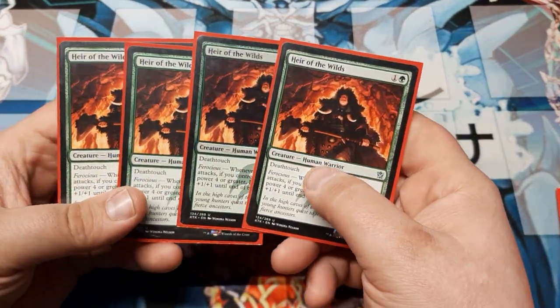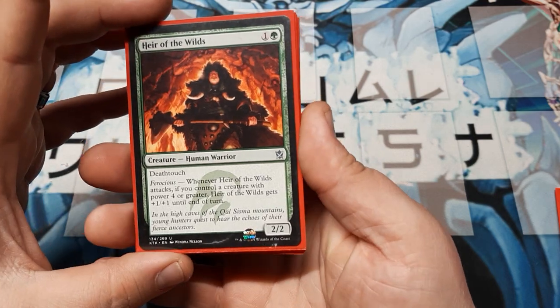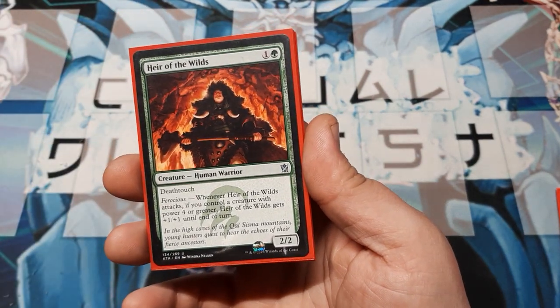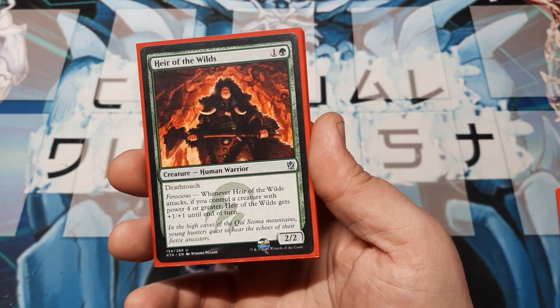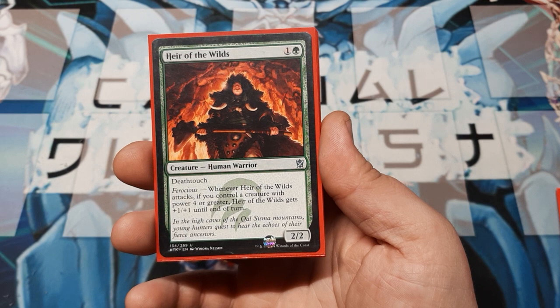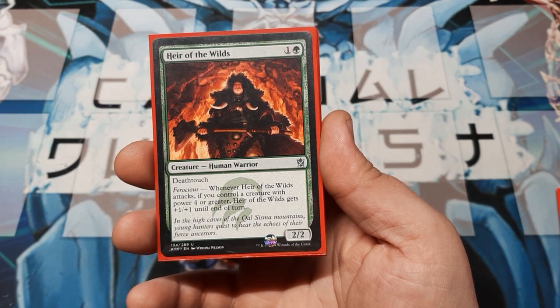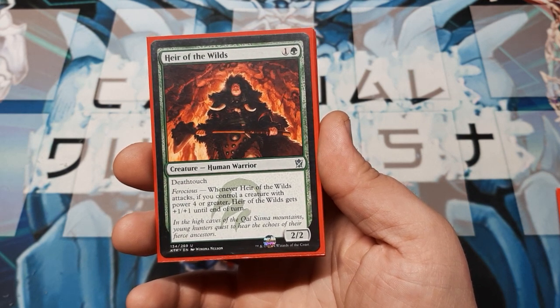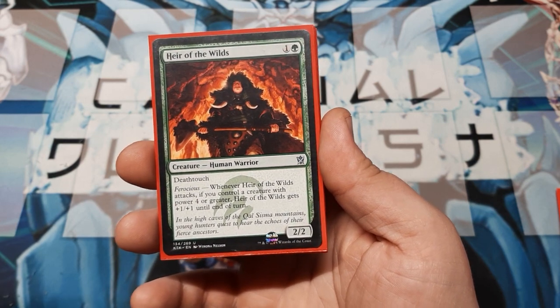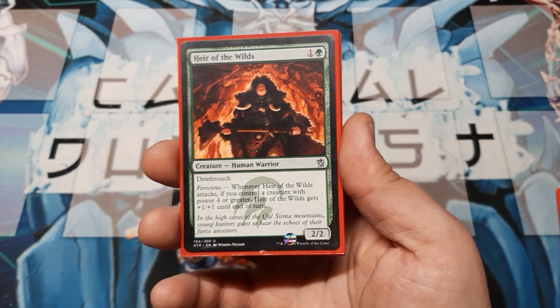We're playing a playset of Heir of the Wilds — a 2/2 on two with Deathtouch. So even if it loses the combat, it will take out the opponent's creature. Ferocious: when this card attacks, if you control a creature with four or more power, it gets an additional +1/+1 until end of turn. And it's not per creature — it's just once. So it can become a 3/3. It's awesome.